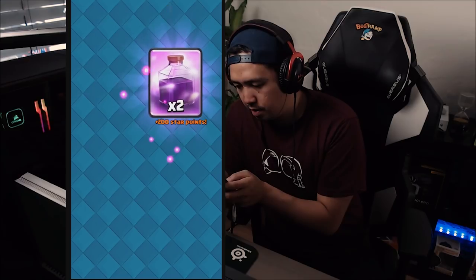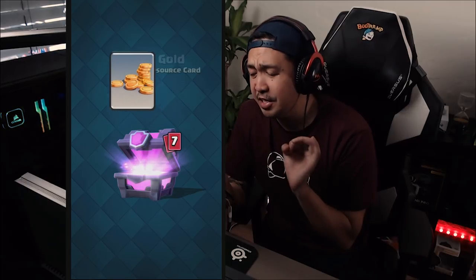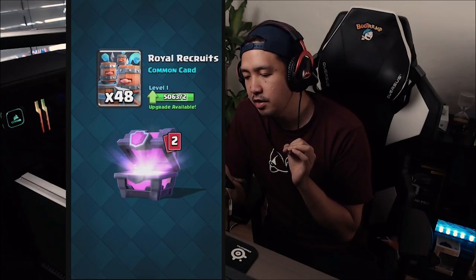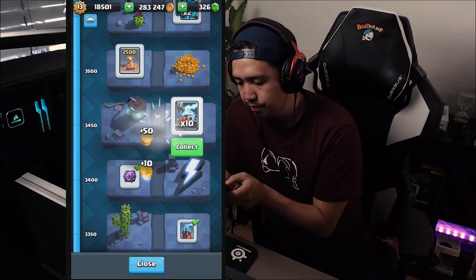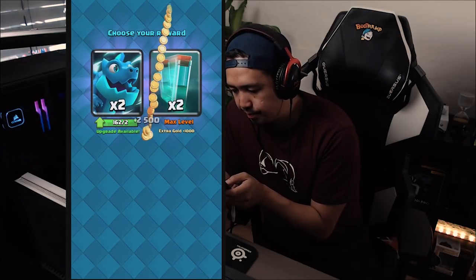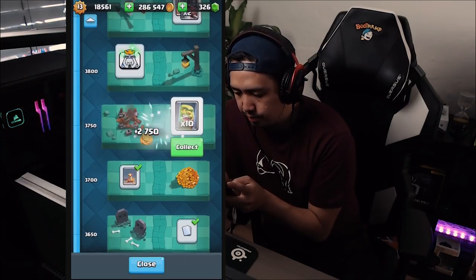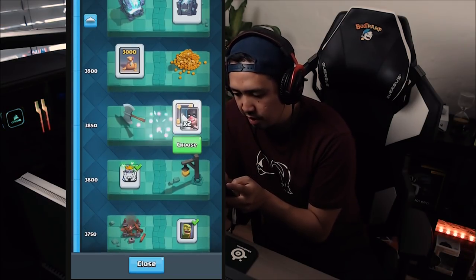Come on, legendary from this chest — spear goblins, earthquake, mortar, goblin cage, royal recruits. Oh my goodness. Goblin giant, thank you. Let's grab that gold. Electro dragon — oh, okay, got it. Getting some gold. Another goblin cage — and an emote.